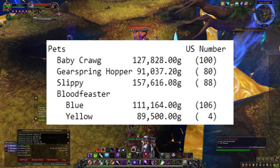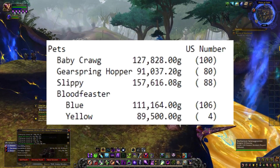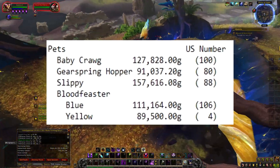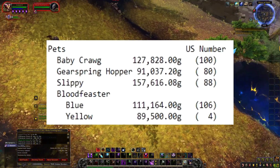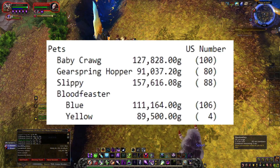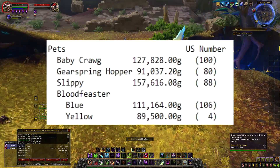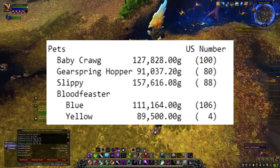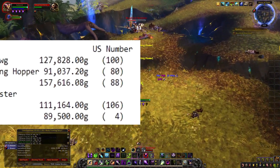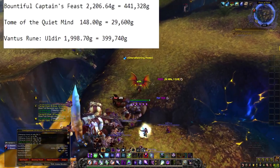Gear Spring Hopper is 91,037 gold and 20 silver with 80 in the U.S. Slippery — whatever you want to call it — is 157,616 gold and 8 silver with 88 in the U.S. Blood Fester Blue is 111,164 gold with 106 in the U.S. The yellow version is 89,500 gold with only 4 in the U.S. — honestly the yellow should be worth a lot more than any of these because it's so rare. That makes no sense.